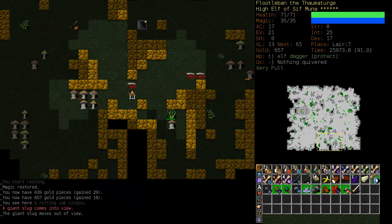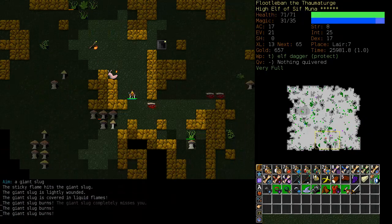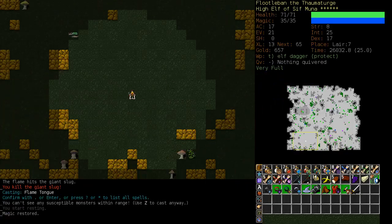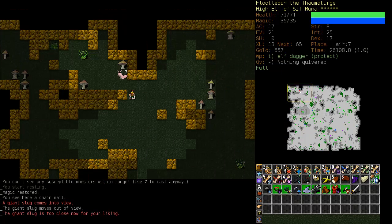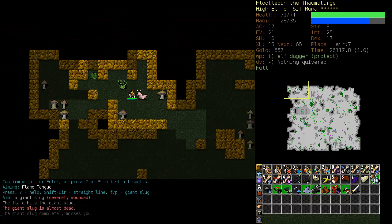Once you get your Sticky Flame workable, make sure you start to train dodging so you can stand next to the creatures and Sticky Flame them. Generally one hit is not going to kill you. But you saw what happened with that iron shot - I almost died with one iron shot there.